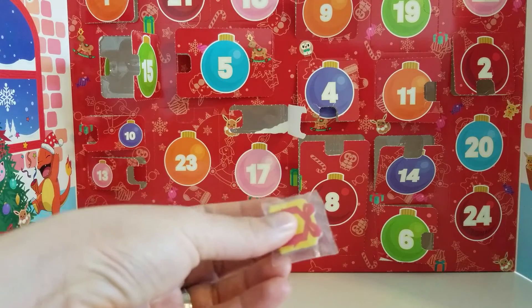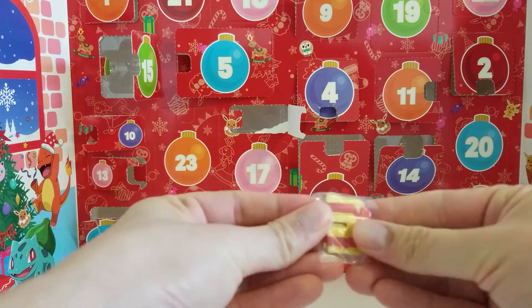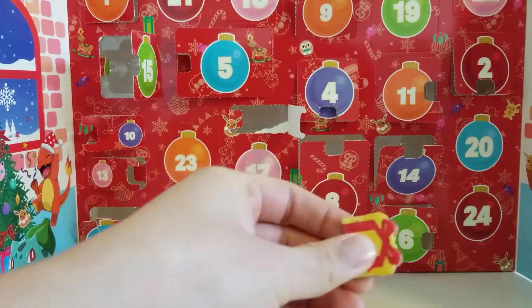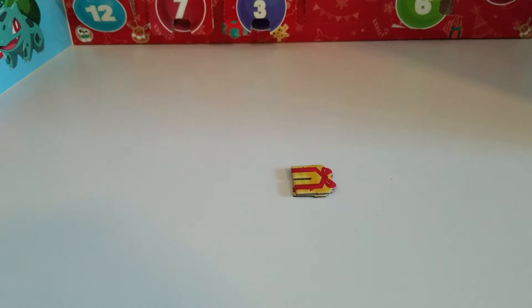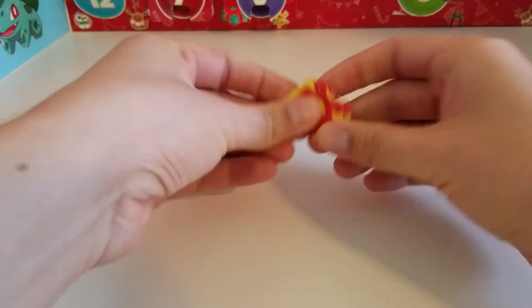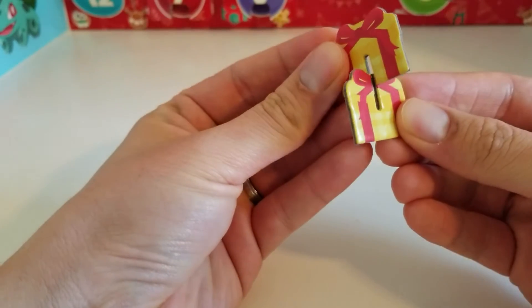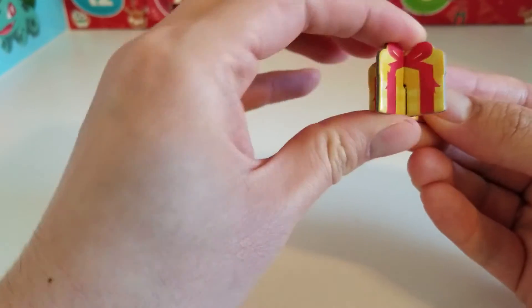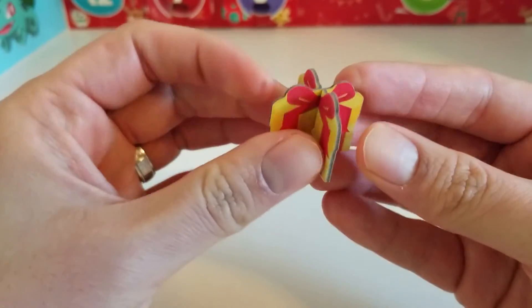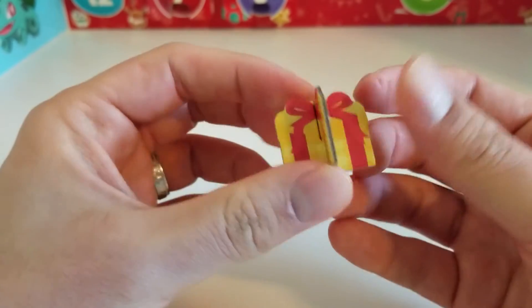This one looks shorter than the other two. Let's go ahead and take a look at this present. There we go — we have built our yellow present.